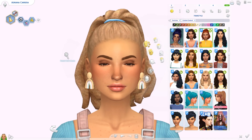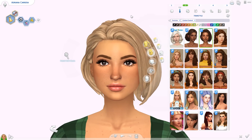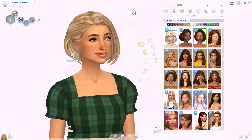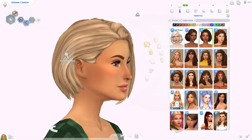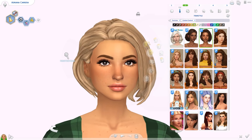Then we have the Jill Hair. I think this is a recolor of a hair that originally didn't come in EA swatches, so you need the mesh for it. But this recolored version is gorgeous — I have absolutely nothing like this in my game. It makes me think of Ruby Rose or something, and I think it's super flattering on Adriana.